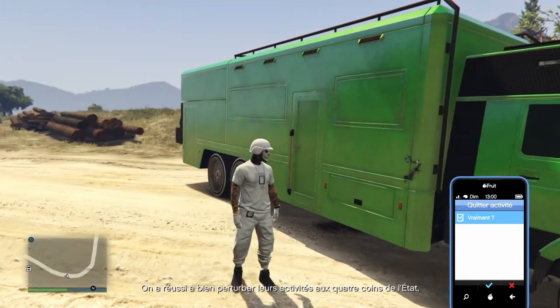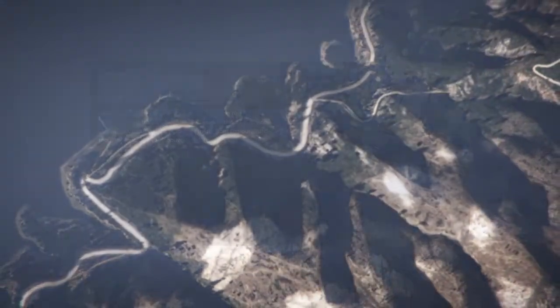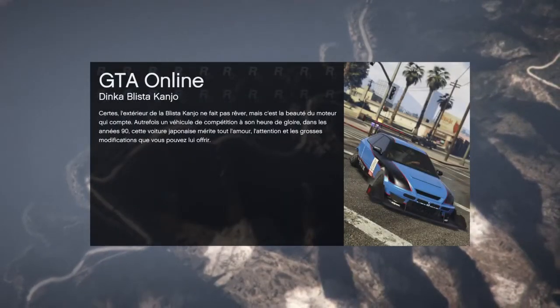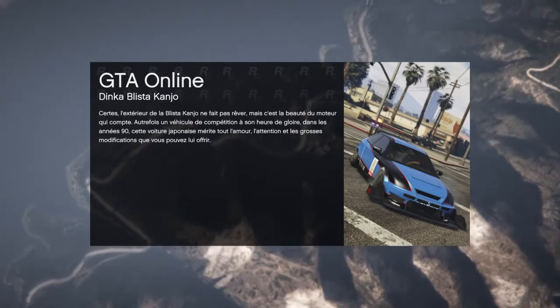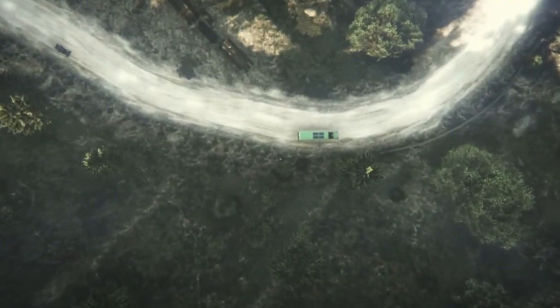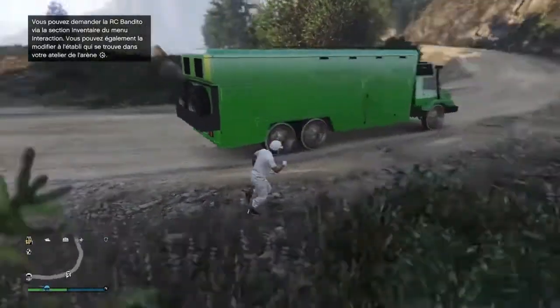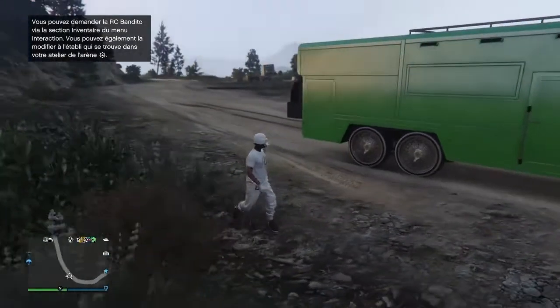Press X, Square, and X to leave the job. Open the phone to leave the job for your friend as well — it's finished for them. Now you spawn on the map with the Terror Byte.